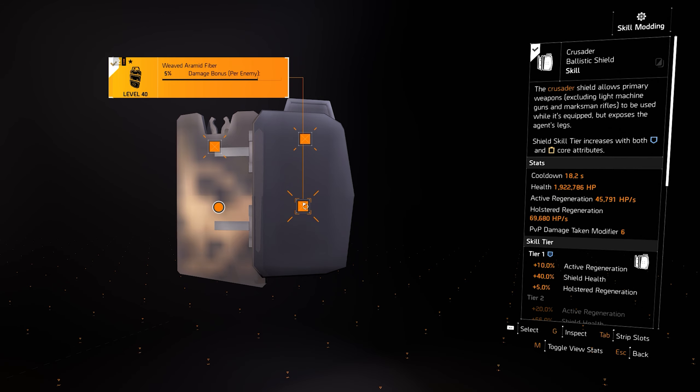Overall, this is definitely my favorite DPS build in the game right now and I can shred through content solo or in groups. There are many variations to this build — you can run the Vile mask, or run the chest and backpack as Hunter's Fury pieces instead, which is actually worth running unlike most gear sets. I'll be putting out more build videos covering those variations.